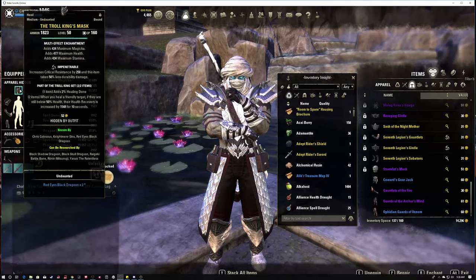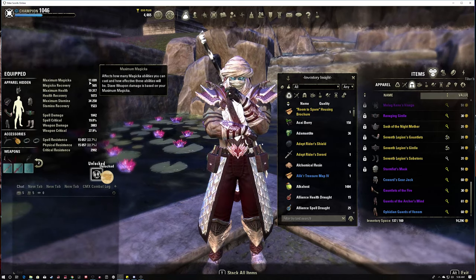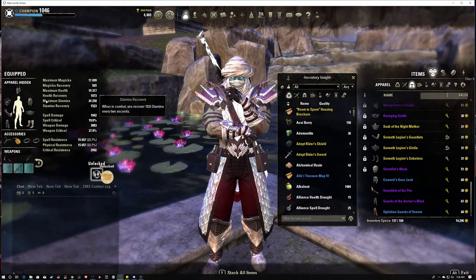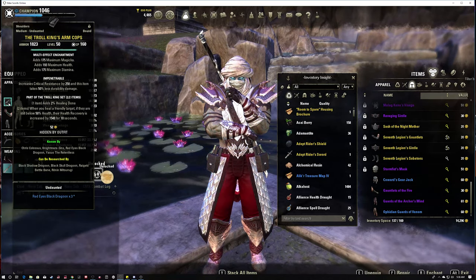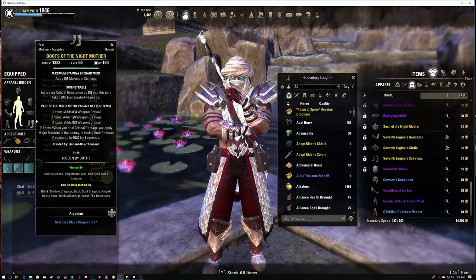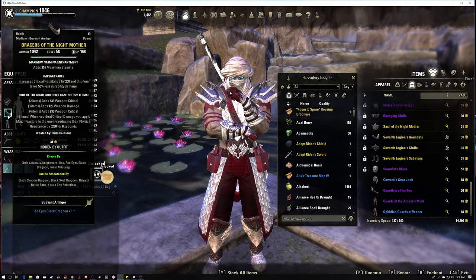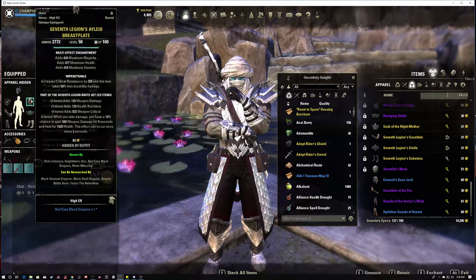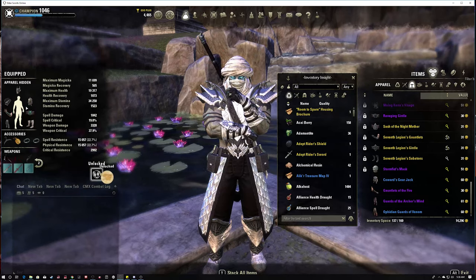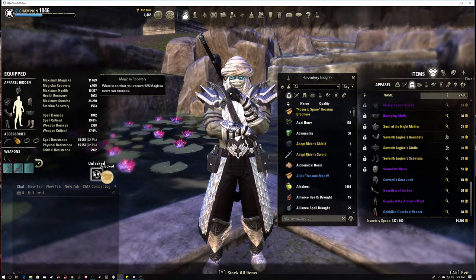As far as the glyphs on the armor, for the main setup I ran an extra triglyph to get max magicka. We're using Streak and Dark Deal - we'll go over those later - so we need enough max magicka to use those skills. The rest are stam enchants, aside from the big pieces having triglyphs. Triglyphs on the big pieces is very important. That really helps keep your max magicka pool nice.